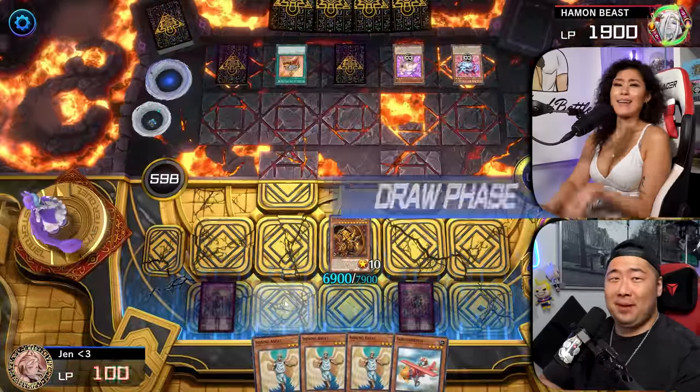I won game one, right? Yes you did. That's why I'm trying to win this one. I'm going to activate the Negate Attack — probably the Negate Attack, yes, because the Ra is targetable unlike the Obelisk. I just need to draw exactly what I need to draw. If you haven't liked this video already, like this video right now. I'm going to pop this card. The Metal Reflects Slime.